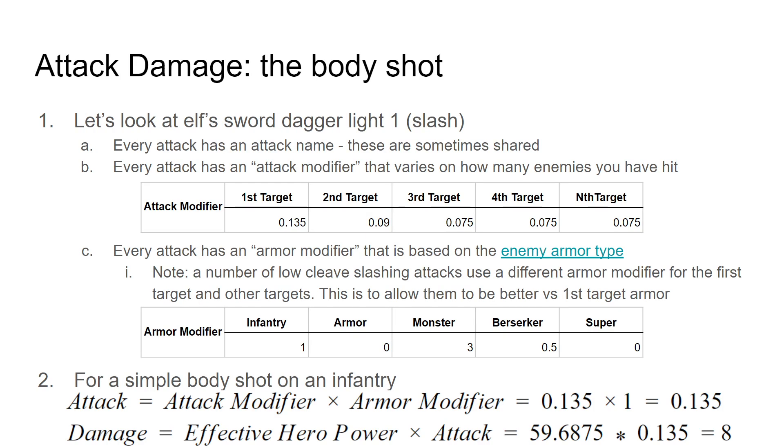Let's start by talking about body shots. Every single attack has an attack modifier. The attack modifier is multiplicative with absolutely everything in the attack damage type. This scales down based on how many targets you've already hit, on a unique weapon-by-weapon basis. There's no rule that says the second target takes two-thirds of the first target's damage — that just happens to be the case for this one specific attack: elf sword dagger light one, which is a slash. It means that for the second target hit, you will do two-thirds the damage, assuming everything else is equal. This is trying to simulate that some of the energy has been used up every time you hit a target and try to penetrate to the next target.